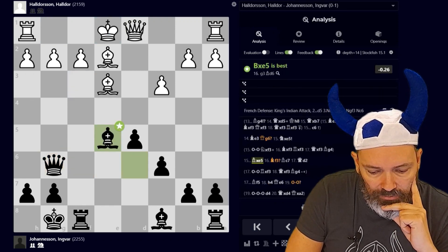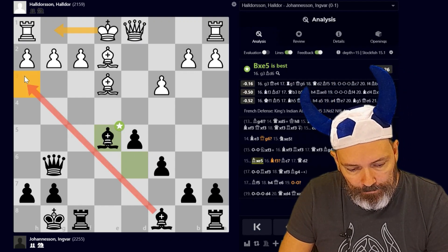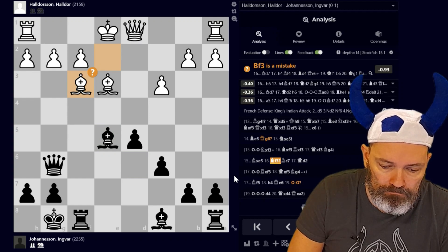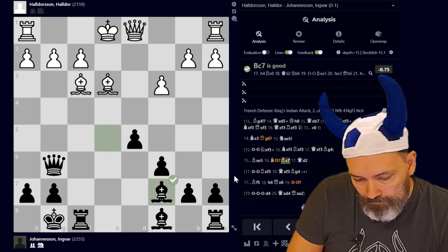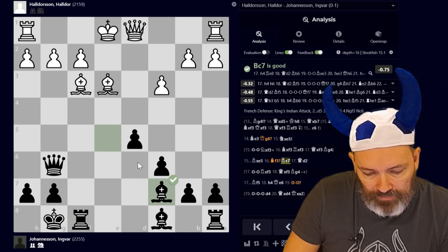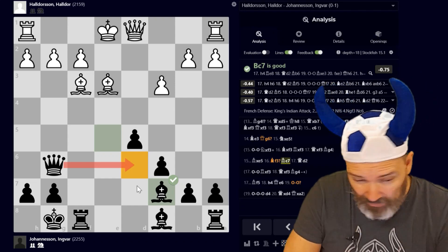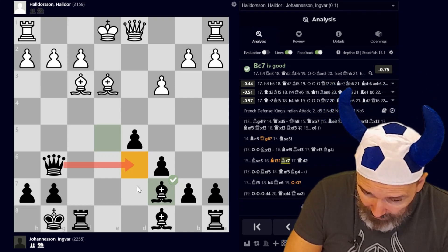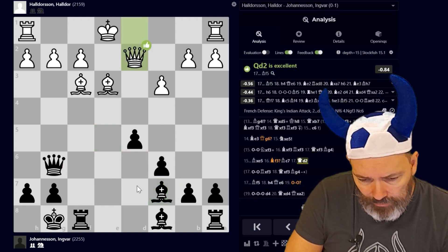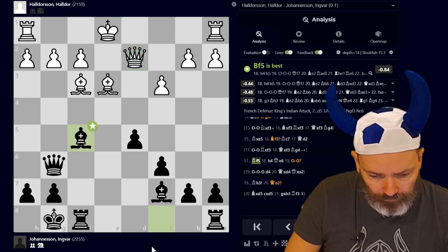So the Fornax queen trap is a recurring theme in this game. He doesn't castle after Qg6 — he takes on e5, I take with the bishop. Now if he castles I have Bh3, so he plays Bf3. Then Bg7, sort of getting ready — if he castles I have that square. Maybe not the best move but okay. In any case, black is quite comfortable here. Queen d2, I play Bf5 — the best move.